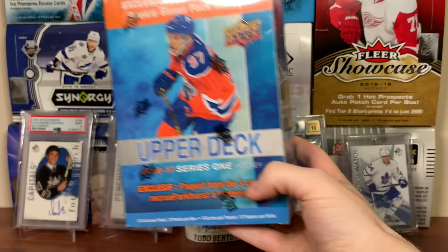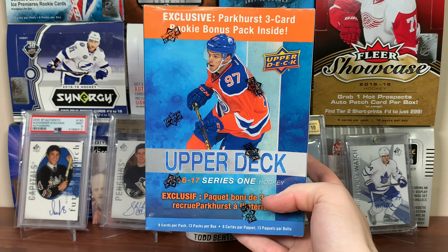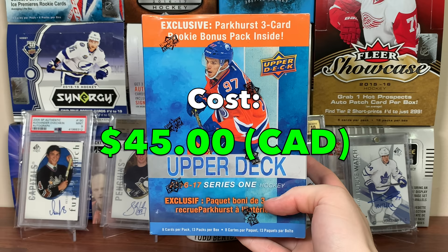Jersey cards are only 1 in 24. Yeah, apart from Matthews, I know there's others. But for Canvases, that's where Marner, Line A, and Barzal are. Before I get into it, this Mega Box cost $45 Canadian. So let's open it up and continue to get upset.